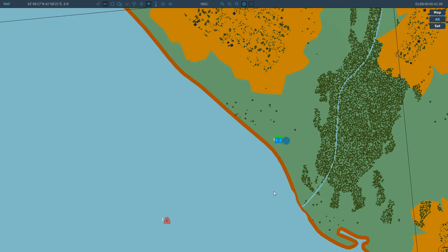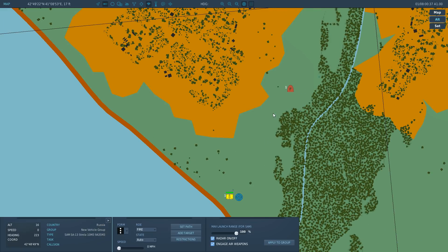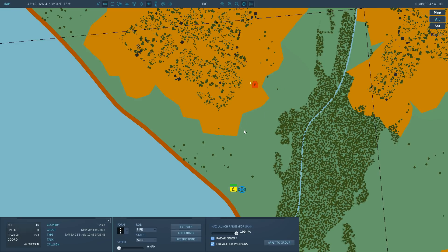Tactical Commander. I'm going to click on our unit and turn his ROE to fire, so he's free to engage any aircraft whenever he likes. Formation only matters if you have multiple units in one group. I've got a state here — I'll leave it on auto, but you can change it to green or red. Under restrictions, you can limit his firing range, toggle radar on and off — irrelevant in this case — and tell him to engage air targets. The AI can dodge these missiles so easily; try doing that in your own Flanker and you'll get hit, I guarantee it. He's busy reloading, so I'm going to set a path for him to move — left click, left click, left click, right click. That gives me the path and I'll tell him to start moving at whatever speed he can muster.